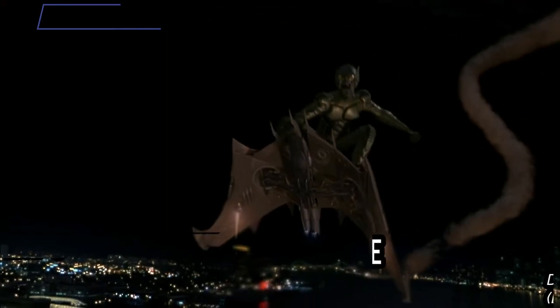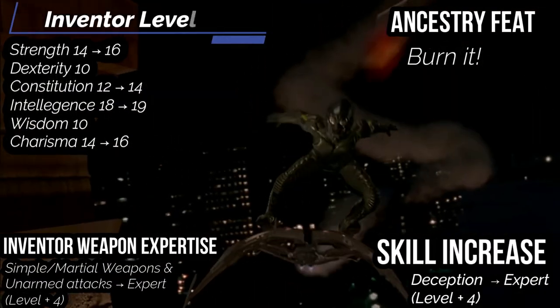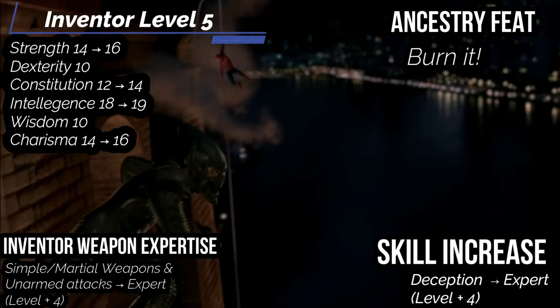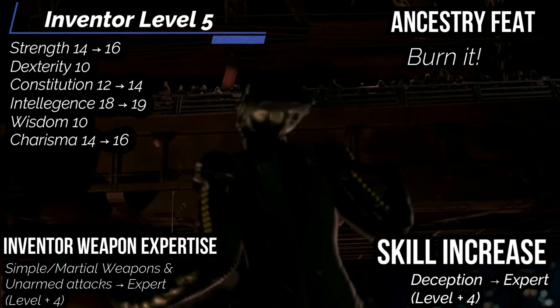At level five, you get ability boosts — put them in intelligence, constitution, strength, and charisma. For our ancestry feat, get Burn It: your spells and alchemical items that deal fire damage gain a status bonus to damage equal to half the spell's level, or quarter the item's level, and you gain a +1 status bonus to any persistent fire damage you deal.